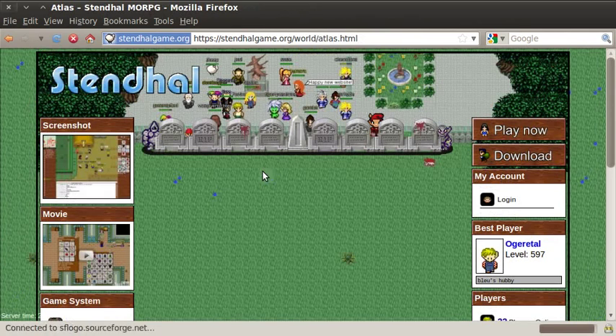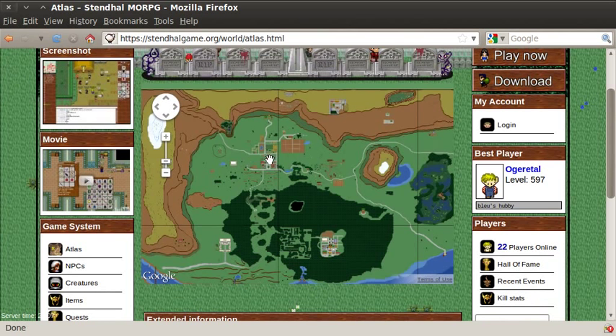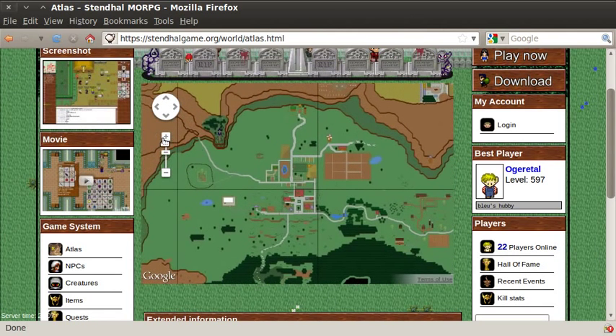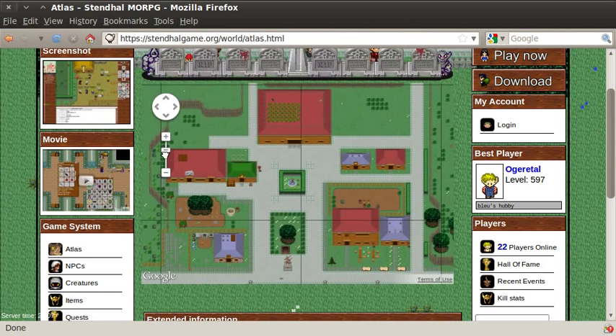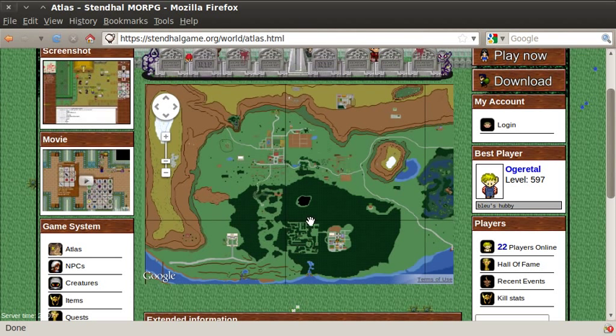The Atlas page gives you an overview of the whole world at ground level. As you can see, it's a really huge world, because this little area here is Sema City. We're actually using Google Maps, so we can zoom in and drag the map around, just like Google Maps. We can get a lot more detail about the area of the map that we're interested in, or we can just zoom all the way back out. Of course, there's a lot more to the world than just what you see at ground level, because there's dungeons below the ground and areas above the ground that you can access, as well as buildings indoors. But this Atlas is just showing the ground level.